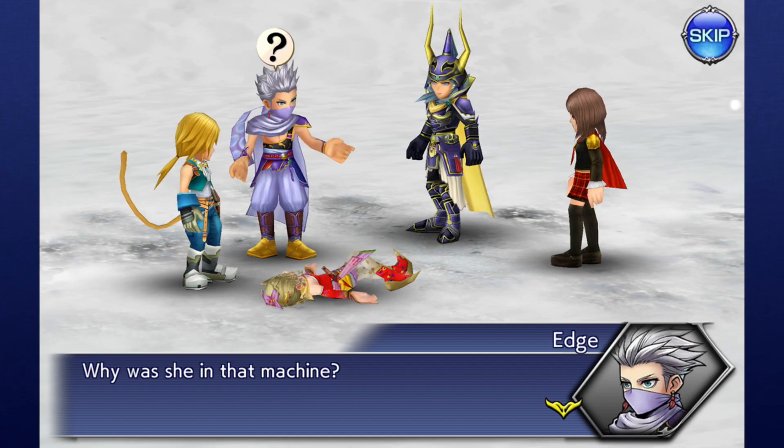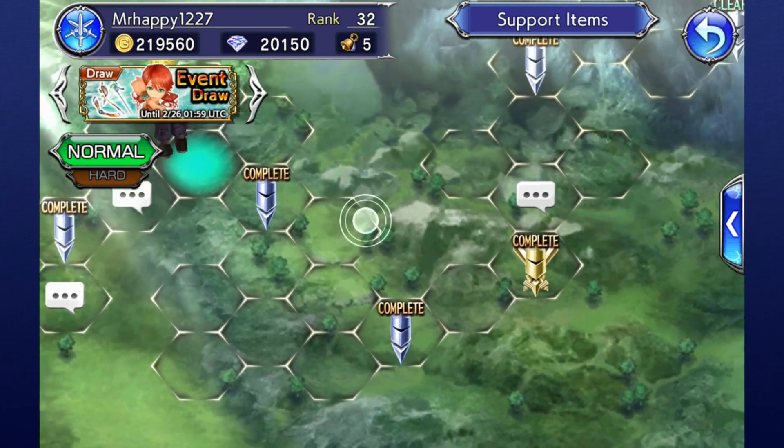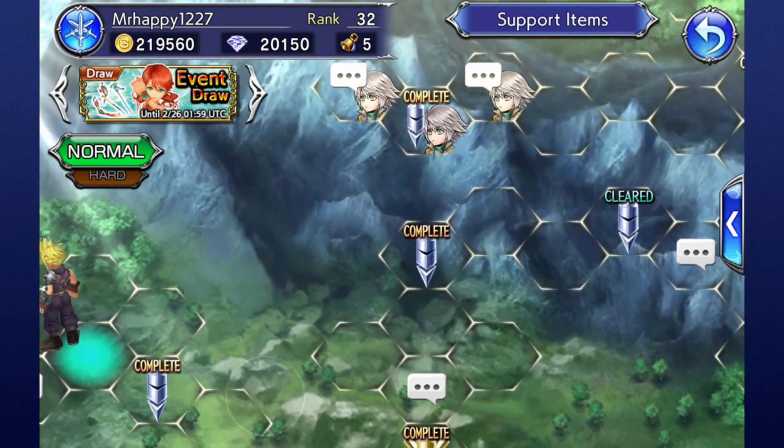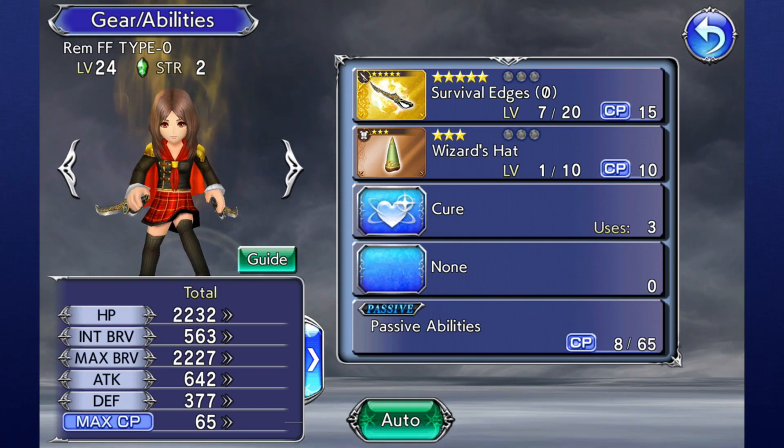Shortly after starting the game, you'll be thrown into chapter one, which will act as a tutorial zone as well as an introduction to the story itself. Here you'll learn about the basics of combat and upgrading your characters. You'll even get a sweet five-star draw for one of your characters.